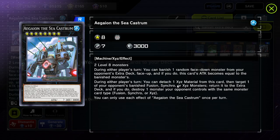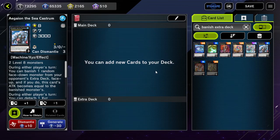And then there's this other effect: during either player's turn, you can detach one XYZ material from this card, then target one of your opponent's banished fusion, synchro, or XYZ monsters and return it to the extra deck, and if you do, destroy one monster your opponent controls with the same monster card type. So this can essentially banish two of your opponent's extra deck monsters. The jank thing is this is completely random — not as great as certain other cards, but it exists. If you were looking for an effect like this, here you go.